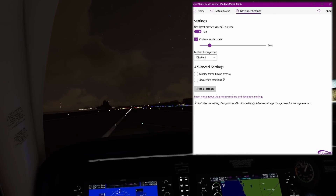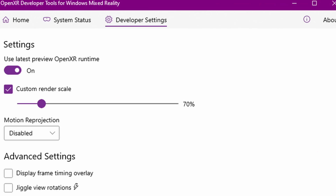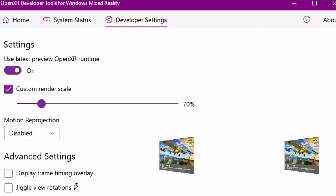The other options for Motion Reprojection are always on or automatic. Here's a very quick explanation of what Motion Reprojection does and why it can help. Headsets need 90 frames per second to run smoothly.